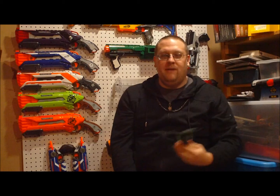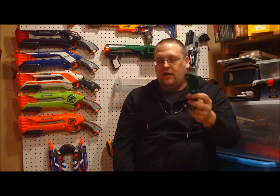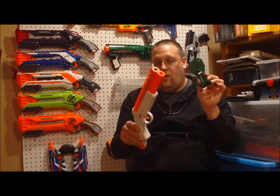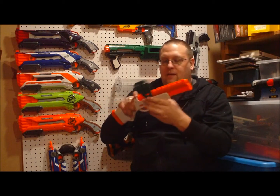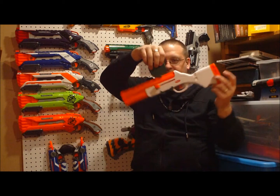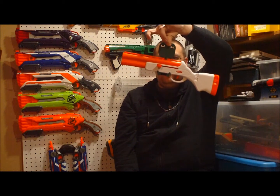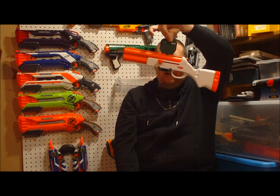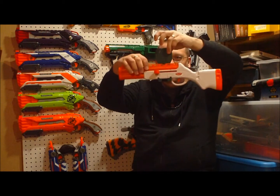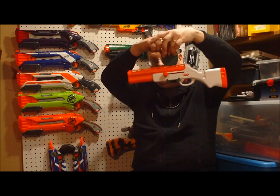Going over to some of the more unique features or accessories that came with the blaster — this green piece connects to the bottom of the targeting system, and what it is, it's actually just a gun rack. The blaster will slide right on right there, and it keeps it balanced well enough to where it's not going to tip or sway. I'm barely holding on to it and it's barely tipping to the back, but you also have two points where it's connected to the battery pack slash display piece, so it's going to hold pretty well.